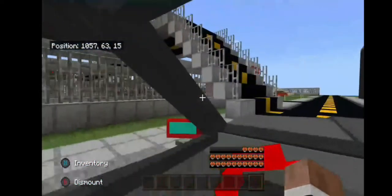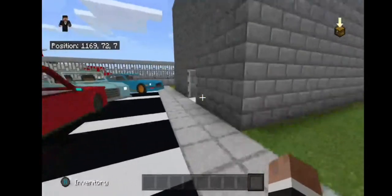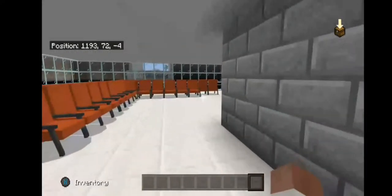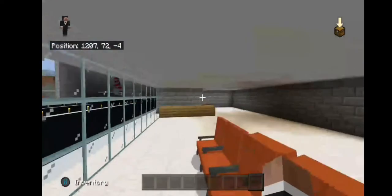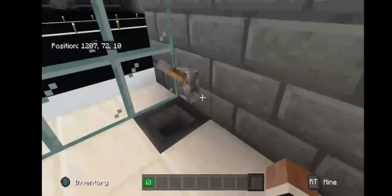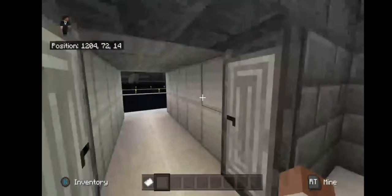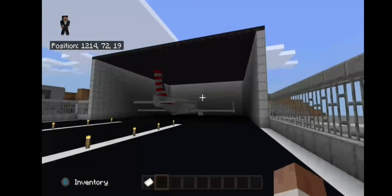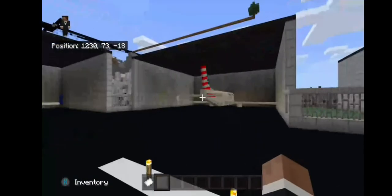Now let me show you guys the airport. Since we have all these military planes, why not have an airport? Come in here — these are the metal detectors. This was going to be a restaurant right here but we haven't worked on it yet. You can just chill, sit, look out, and wait for your flight. We have Delta, American Airlines, and a bunch of other countries. When staff receive money they throw it in the hopper and it gives them a ticket for passengers.